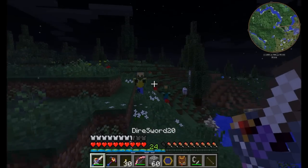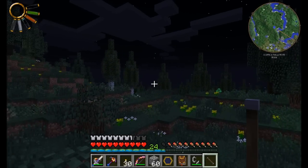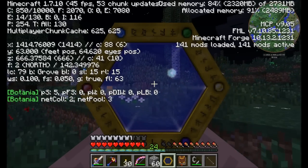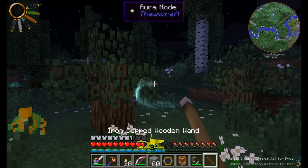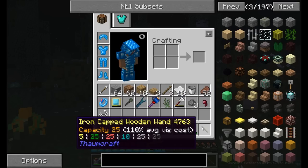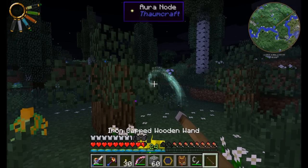Just a few more nodes to find because I need a few more aspects — I need something with water and something with air. Different biomes have different chances of having different types of aura nodes. This one definitely has water and air in it — and they're both over 25, so I don't have to worry about emptying them. Your basic wand can only hold 25 of each aspect. Now that I've got this set up, let's head back to base and see how to craft using the arcane workbench.